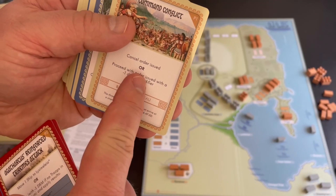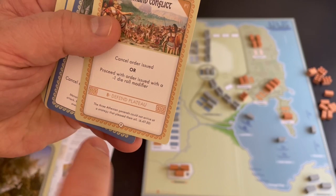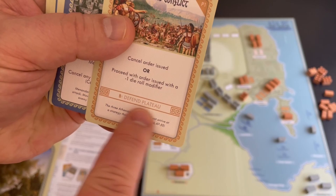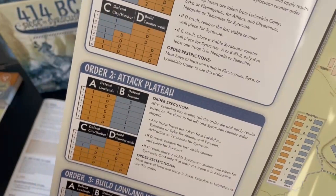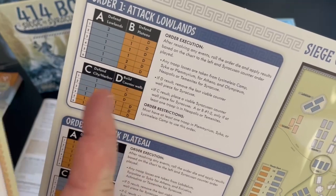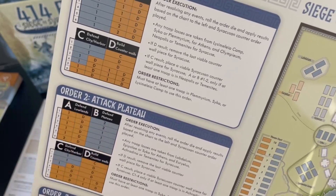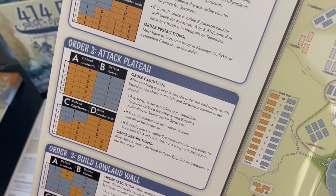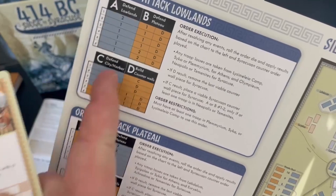One area I really like: the Command Conflict cards. There are about five of these in the deck. When you pull one, you decide: do I cancel this order, or push my luck at a negative one die roll modifier? For instance, if the drawn counter-order is Defend Plateau and you're doing attack lowlands, that table may show favorable results — so you might take the minus one penalty rather than cancel. But if Defend Lowlands comes up with terrible results, you'd rather cancel the order entirely.